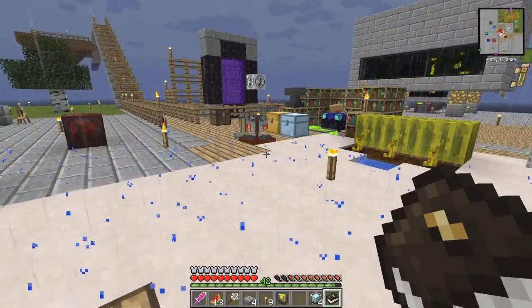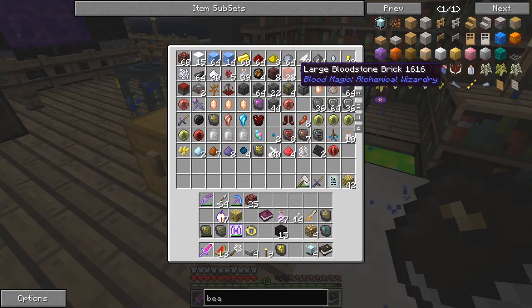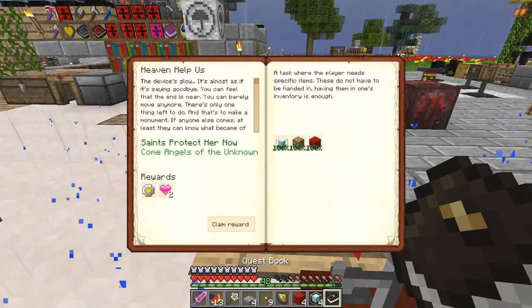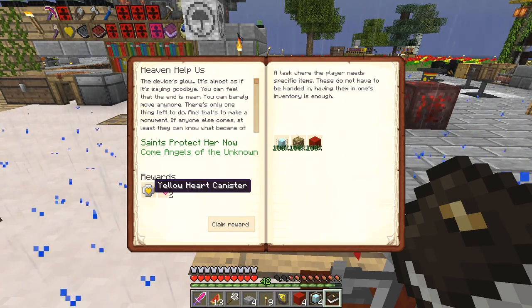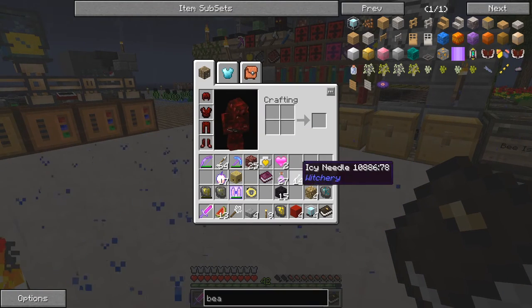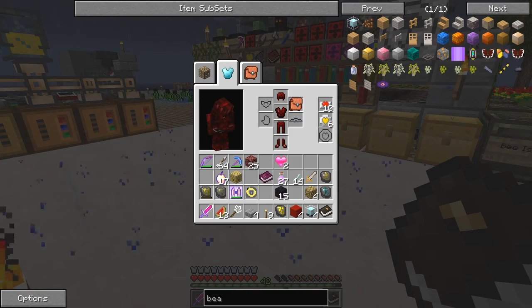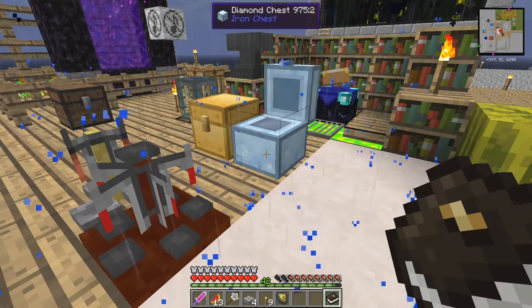We also needed some bloodstone - we've already got bloodstone blocks I think. Yes, we needed four. So we can now claim the reward - two full hearts and another yellow heart canister, fantastic! We'll put the yellow heart canisters straight into place to give us our 16 health points. We'll put the rest of the stuff back in here, we don't need that for the time being.